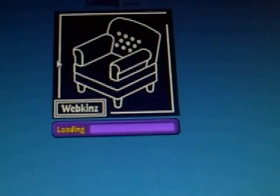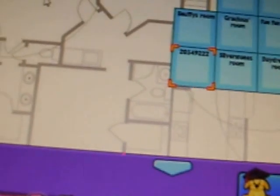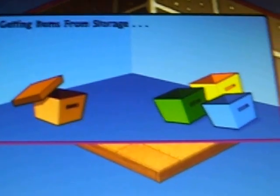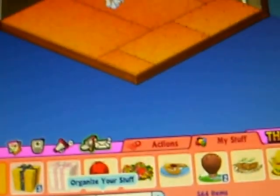Now jump to her room. Let's get items from storage. I have 64 items in my dock.